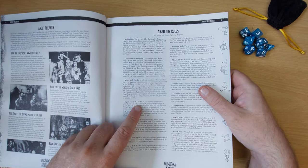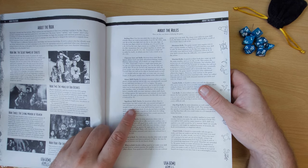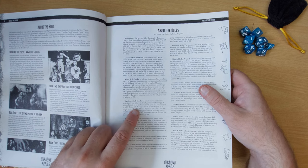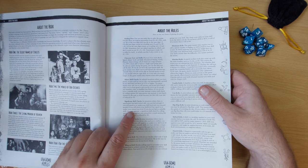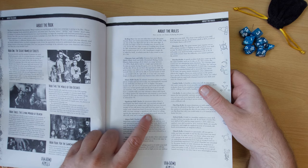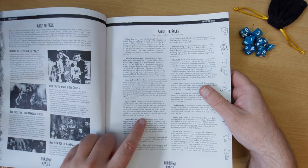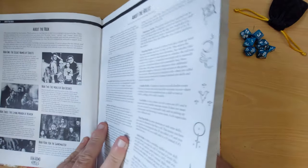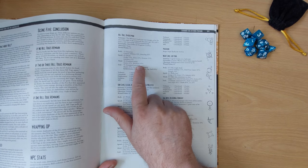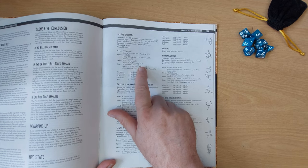Significant skill checks: in situations with uncertainty but little risk, you succeed strongly if you roll equal to or under your skill level. You succeed weakly if you roll under your skill but equal to or under your related stat. Without the skill, roll against the stat at minus 30 for a weak success. So for this character, rolling against 40 — between 40 and 50 is a weak success, under 40 is a strong success.